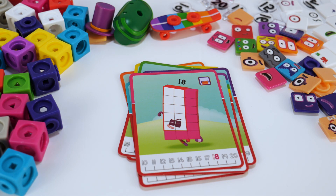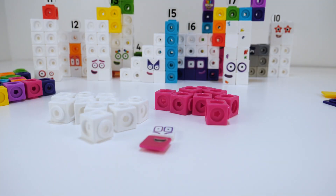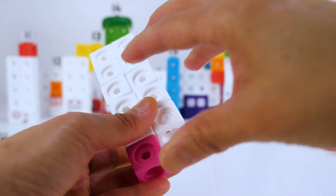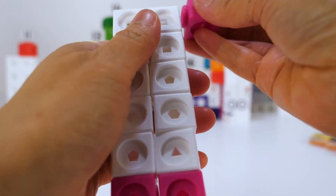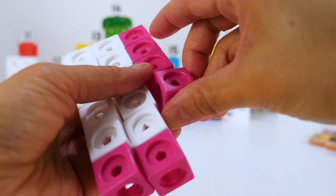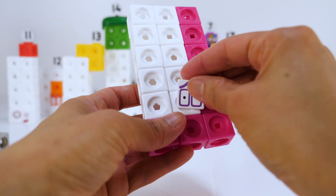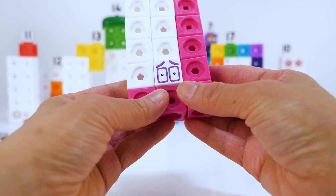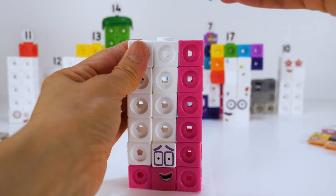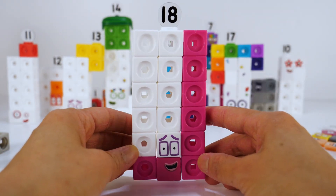Number block eighteen. He's a super speedy super rectangle. Eighteen is made up of ten white blocks and eight pink blocks. Number block eighteen loves speeding and does everything as fast as he can, but sometimes too fast. Let's put on his Numberling 18. A speedy hello to you — I'm number block eighteen.